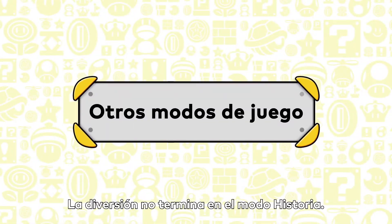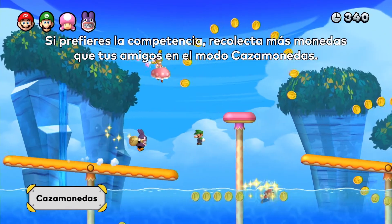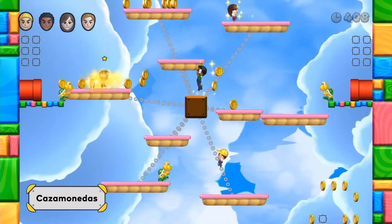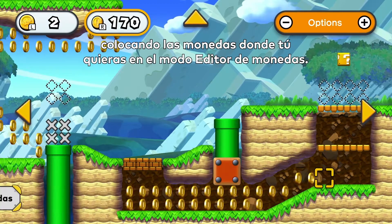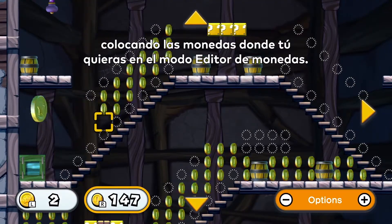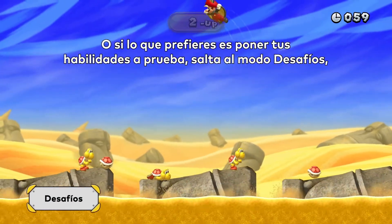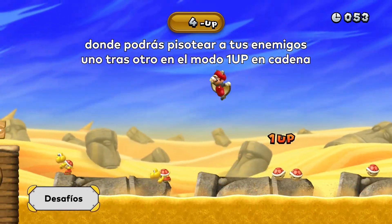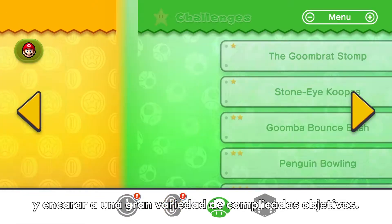The fun doesn't stop at story mode! If competing is more your speed, try grabbing more coins than your friends in Coin Battle! You can even face off in your own custom layouts by placing coins wherever you want in Coin Edit Mode! Or, if you feel like really testing your skills, hop into Challenges, where you can stomp enemies one after another in 1UP Rally, and tackle a variety of other tricky objectives!